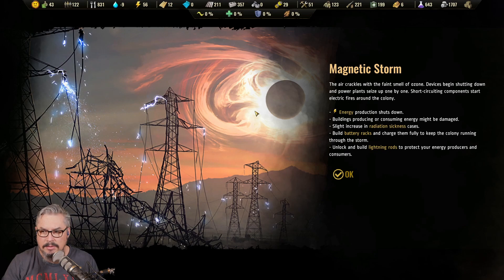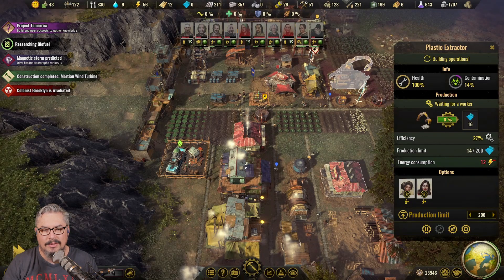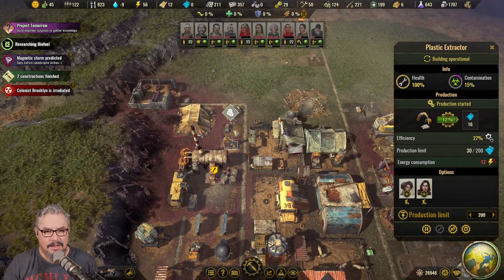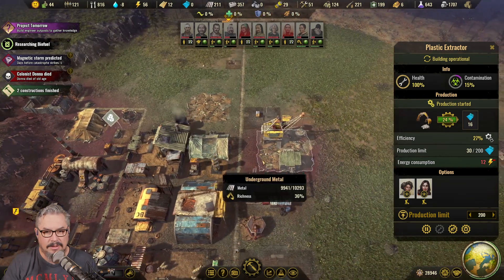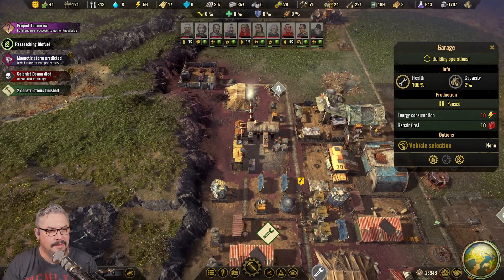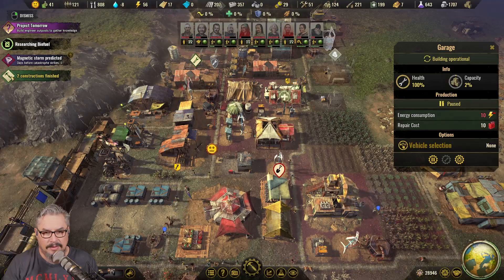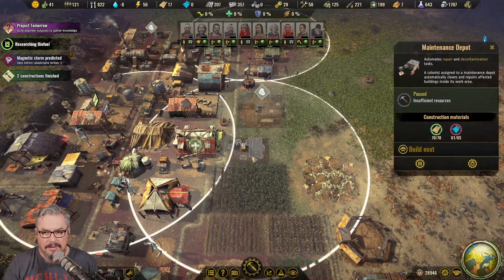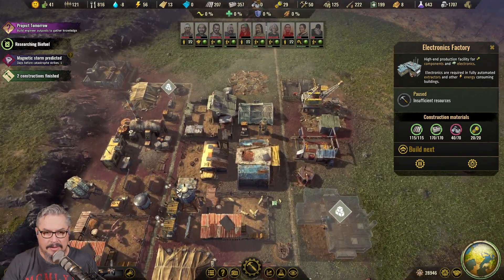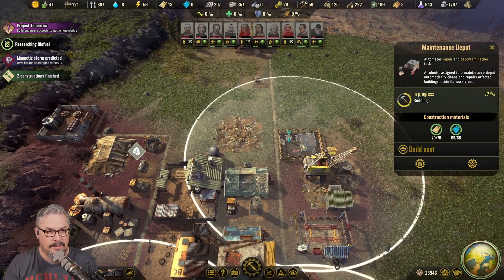Oh no. The air crackles with the phantom of ozone, devices begin shutting down, and power plants seize up one by one. Short-circuiting components start electric fires around the colony. Oh no — I just got the wind turbines up, you're killing me! Died of old age. What's the hold up with the maintenance? This maintenance is getting built.